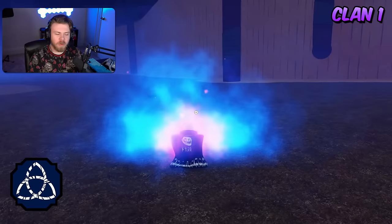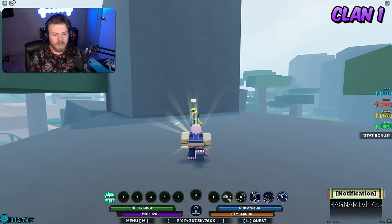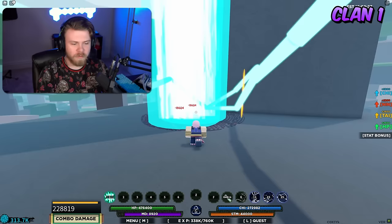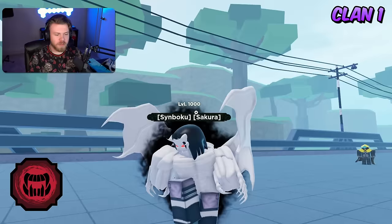Coming up next is Ragnar. The strengths are going to be a really good block-breaking move — it's an instant, cancelable block break — and the second move does a lot of damage. If you remove those, Ragnar ends up being a pretty basic bloodline with a below-average counter. The weakness of Ragnar is that only two abilities are really good and the others are just worse versions of abilities already in the game.